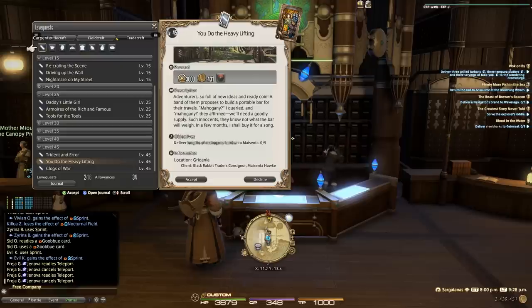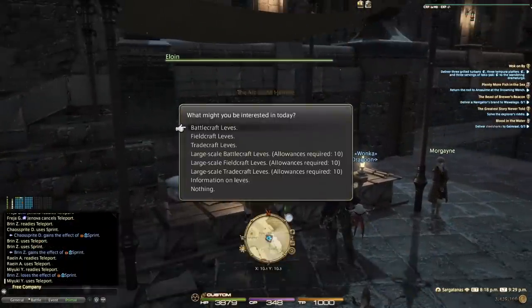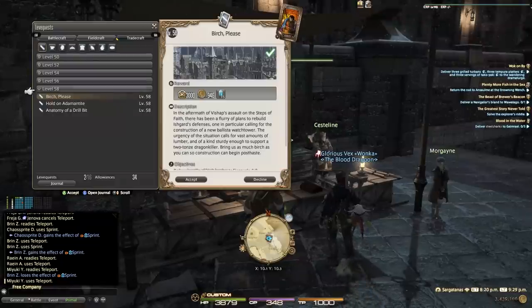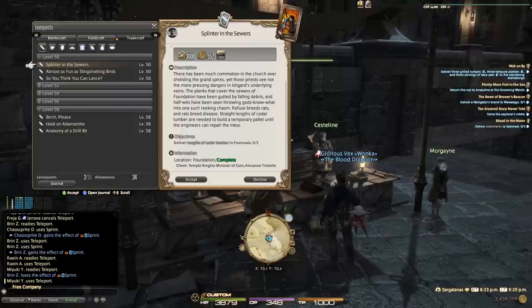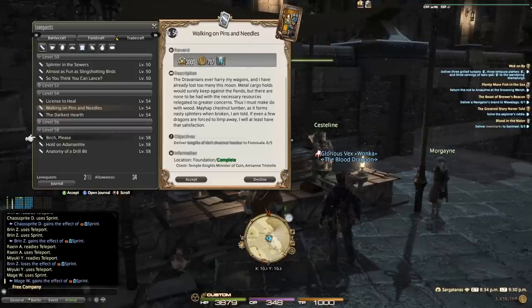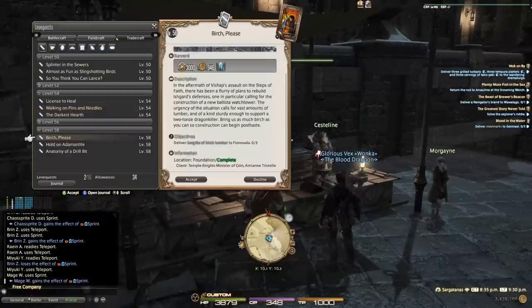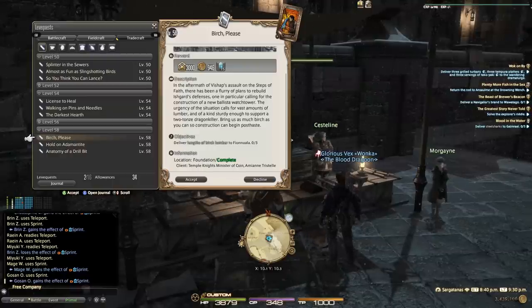After level 45, we transition over to Ishgard, and this is where the process becomes very streamlined. The acquisition and turn-ins all happen right here in one spot. At level 50, you get 'Splinters in the Sewers,' which has you turn in three lengths of Cedar Lumber. Then at level 54, 'Walking on Pins and Needles' has you turn in a stack of five Dark Chestnut Lumber. Then at level 58, 'Birch Please' has you turn in three lengths of Birch Lumber. You can see easily — Splinters in the Sewers, Walking on Pins and Needles, and Birch Please — these power you through the level 50 to 59 range.